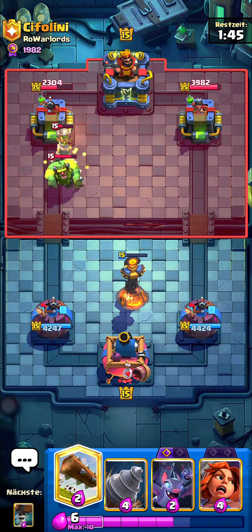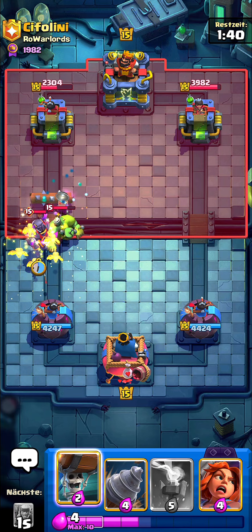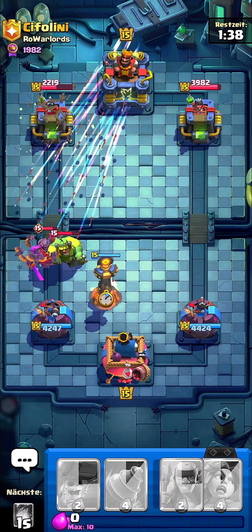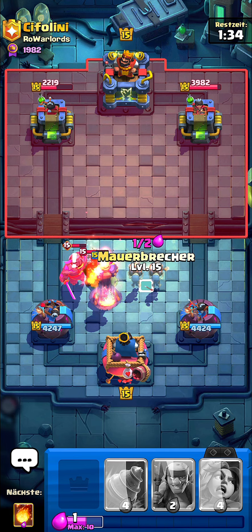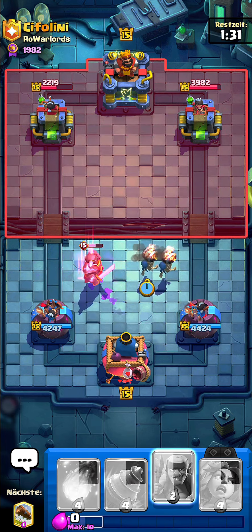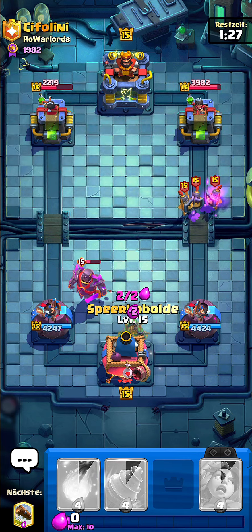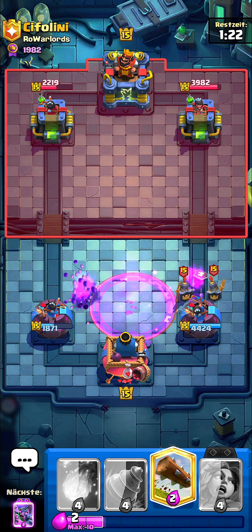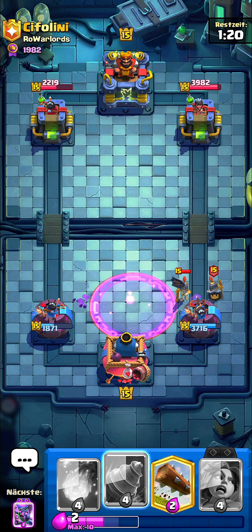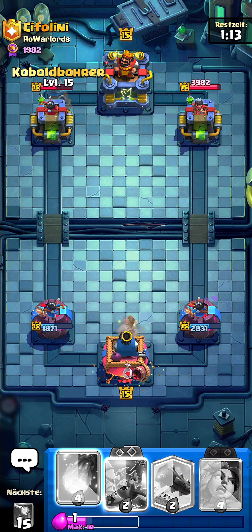So you can easily defend PEKKA deck pushes just by placing an Inferno Tower, and protecting your Inferno Tower a little bit with a Log or Bats. PEKKA at the bridge — I'm going to go in front of the tower, he's going to Arrow. I'm going to try to kite this PEKKA. He's going to get like two hits. He raged — if he didn't rage he would have got only one PEKKA shot, but it's all good, there's not much I can do.